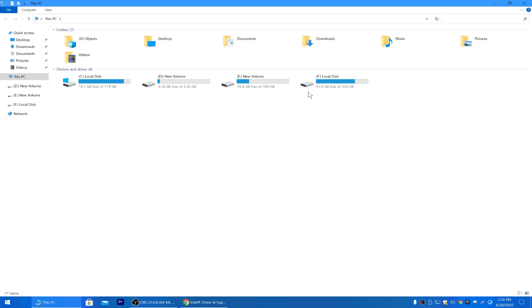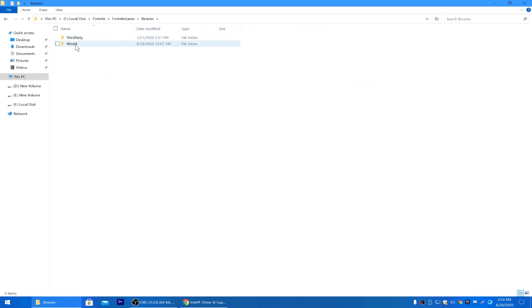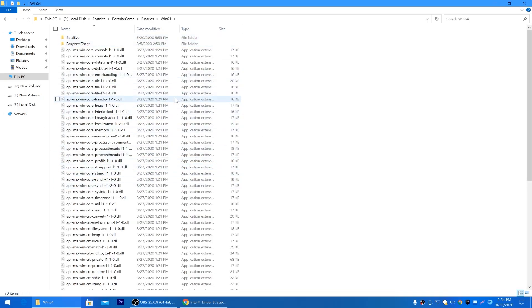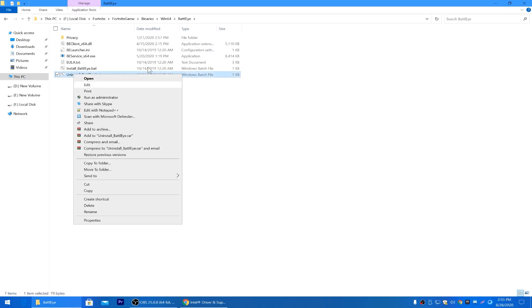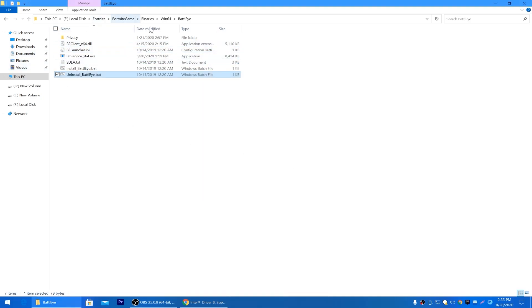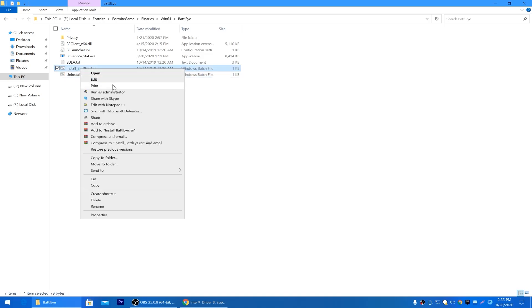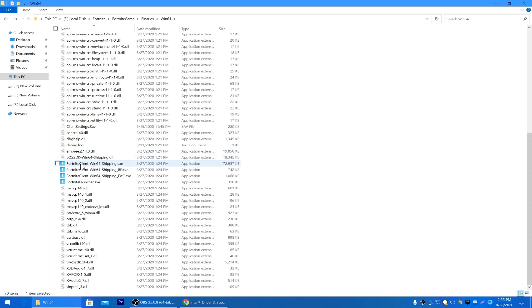Now go to the directory where you have Fortnite installed. Most people install it on the C drive, but I have it on F. Go into the Fortnite folder, then FortniteGame > Binaries > Win64. Go into the BattlEye folder and uninstall BattlEye, as it can also cause a lot of crashes. Right-click Install_BattlEye and run as administrator, click Yes, click OK, and uninstall it. Then right-click again and reinstall BattlEye as administrator.